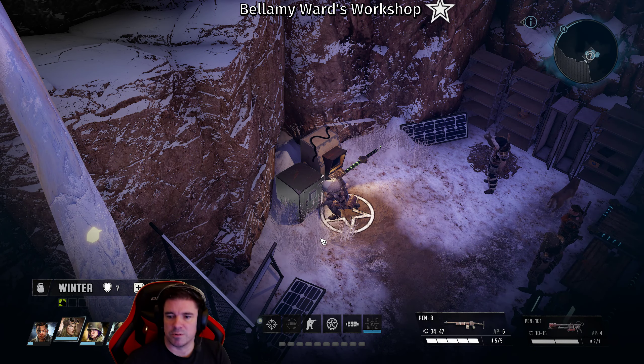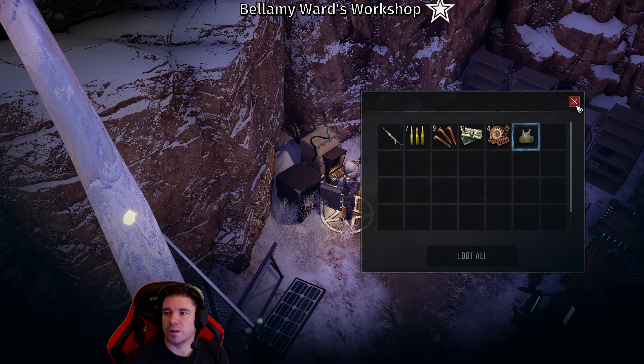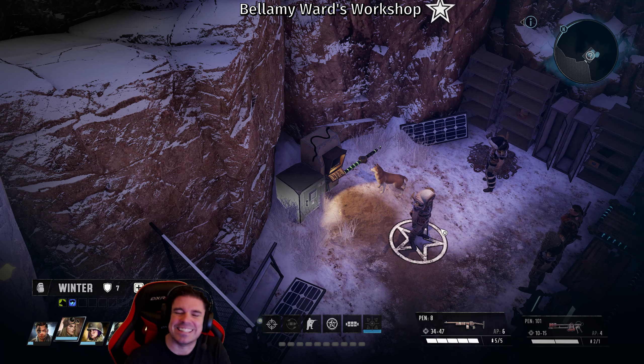And then there you go — how to open the safe. Stuff in the safe is random. Hope it helped. The pressure pad had me stuck for a little while — this has stopped me too.